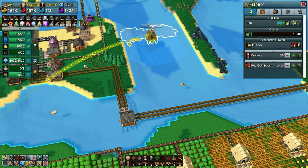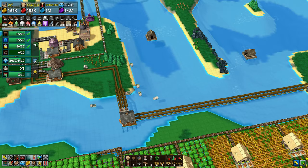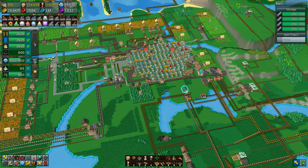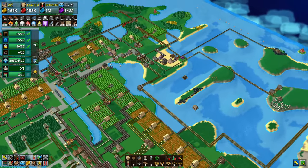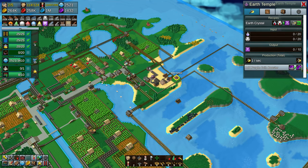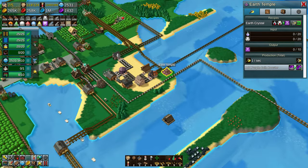All that's left now is the necklaces, and to do that we need gold, earth essence I believe it is - the purple one - and I think it also needs polished stone. So we will look to do that. Over here you can see this is where we make our earth essence coming from earth crystals.